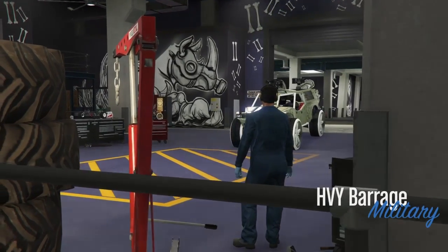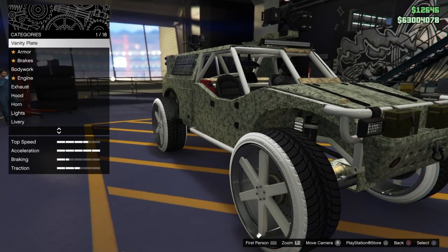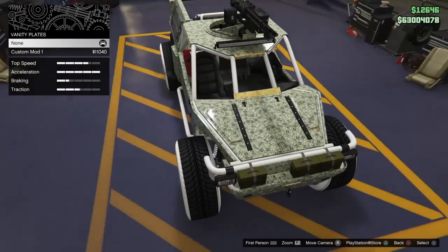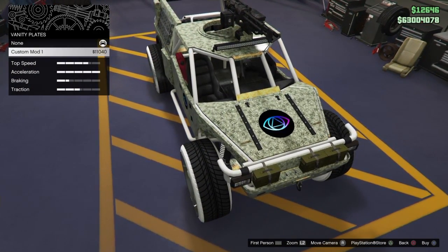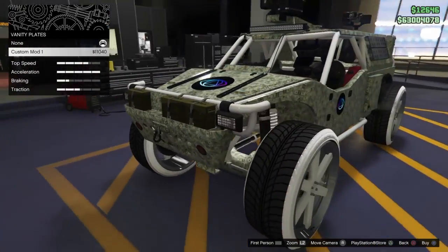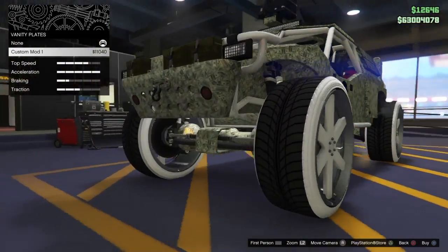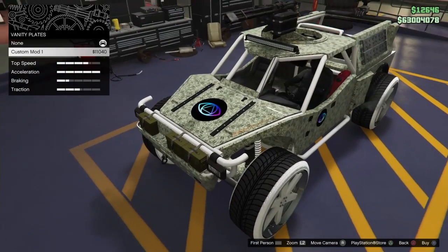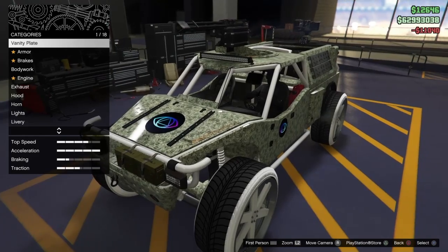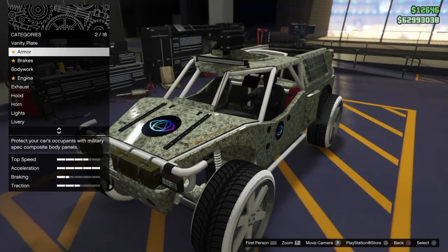Press right D-pad to modify the Barrage in your workshop, and go down to Vanity Plate. You'll see two options: none, and a custom mod one. If you select that custom mod option, you get the eyeball — it costs $11,040, which is pretty expensive, but it's really cool. It's not a small crew emblem icon, this is the real deal. If you go outside at night it actually glows.